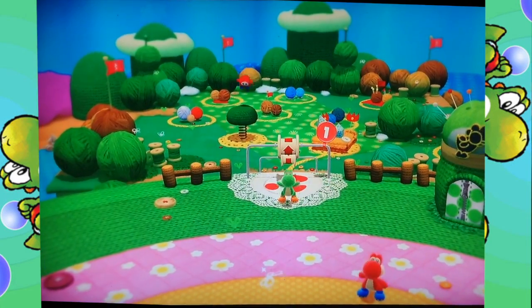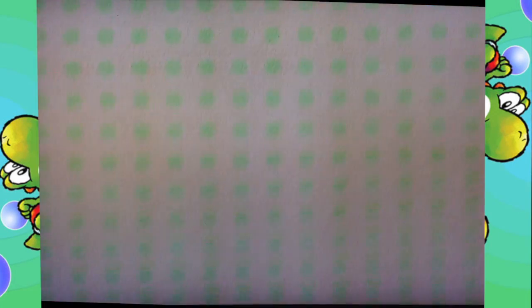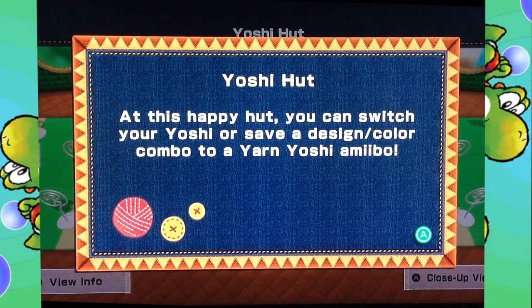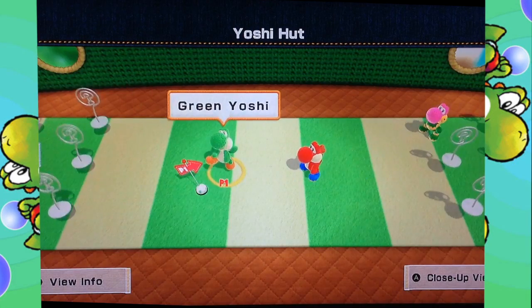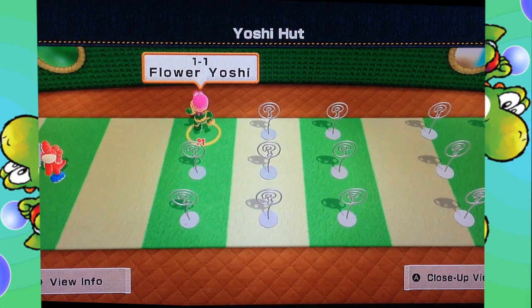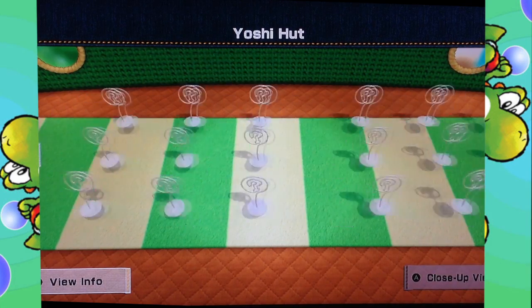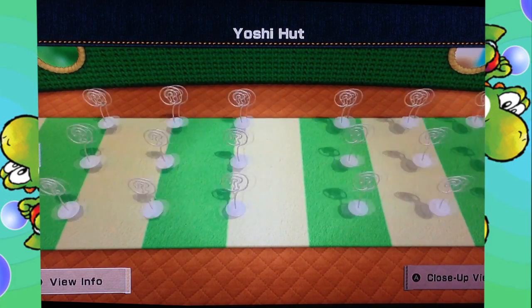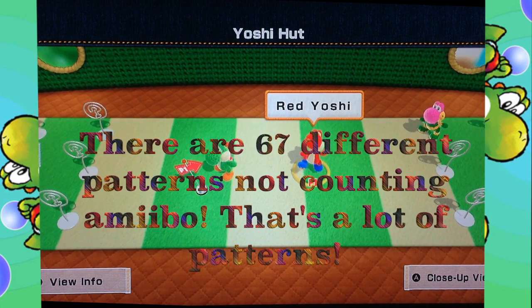So anyway, let's go back to the hub. And there's now a new tent — let's go see what's inside. It is the Yoshi Hut. Welcome to the Yoshi Hut. At this happy hut, you can switch your color or your Yoshi, or save a design and color combo to a Yarn Yoshi Amiibo. So right now we can only choose from plain green, plain red. And also we can play as the Flower Yoshi we just got. But as you can see, there are a lot of patterns in this game, and we're going to be getting into that.